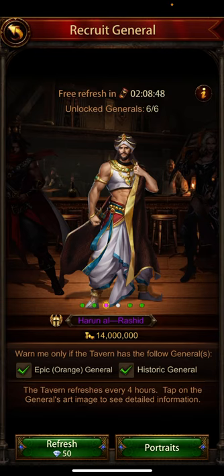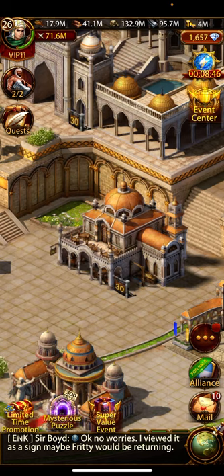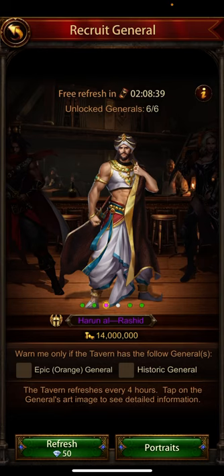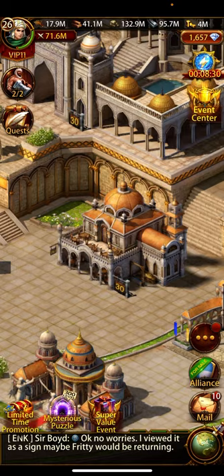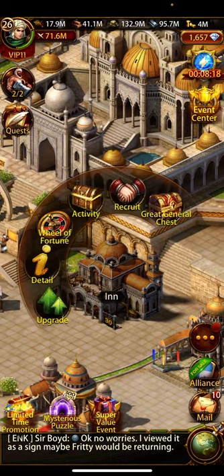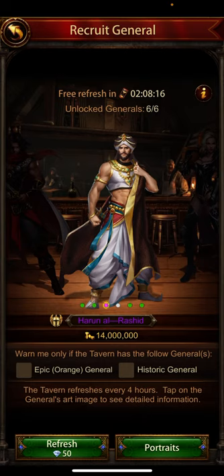If you are going to recruit with gold, you can refresh this portal. To get a good general, some people are after a specific general. Before doing that, I suggest you go to the recruit section again.